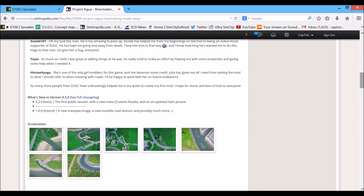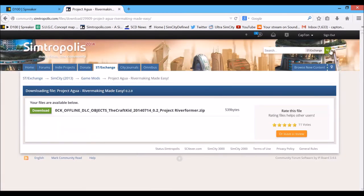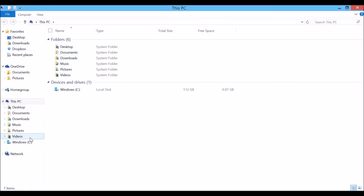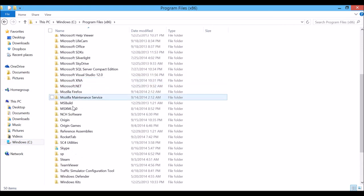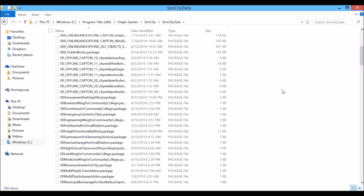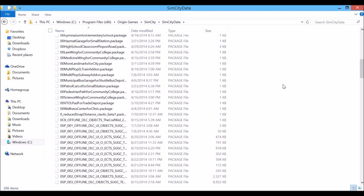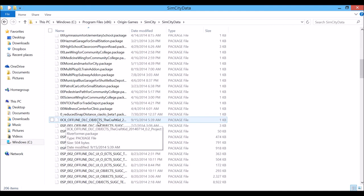Let me just get to the point and show you how to install it. Click the green download button — make sure you are signed in, otherwise you won't be able to download. Unzip it into your SimCity data folder, which is right here. It will be right about here — yes, there it is: 'ock offline dlc objects, the Craft Kid, 2140714.'